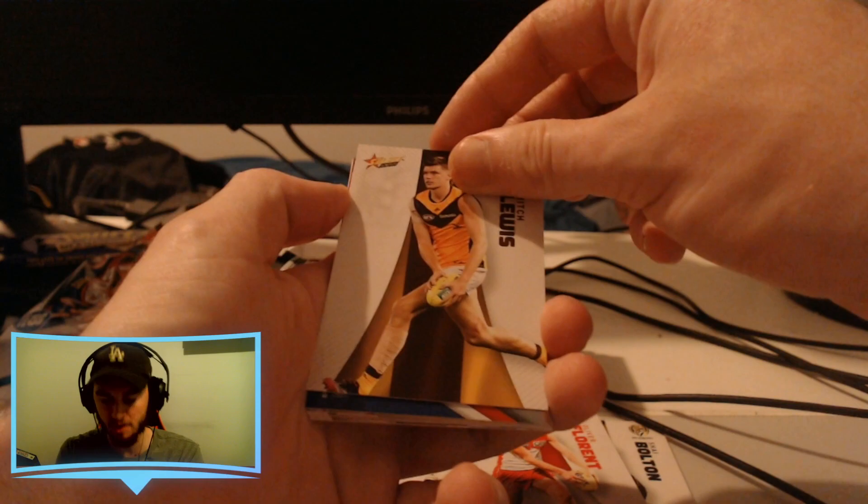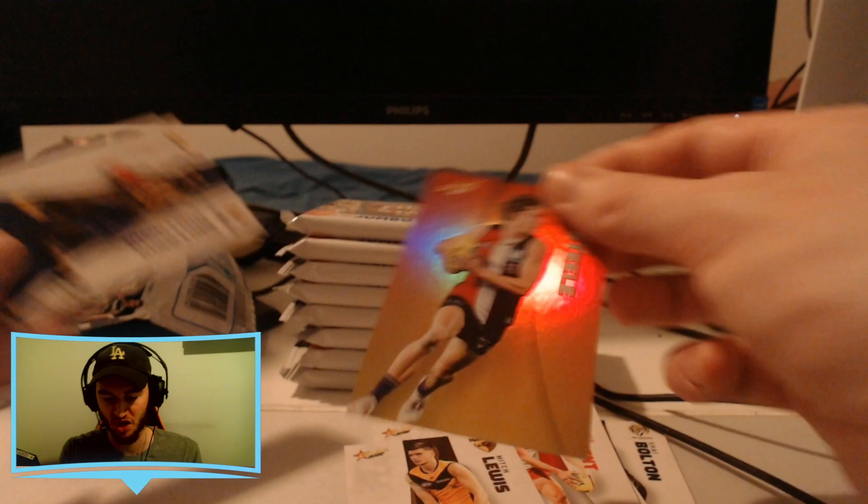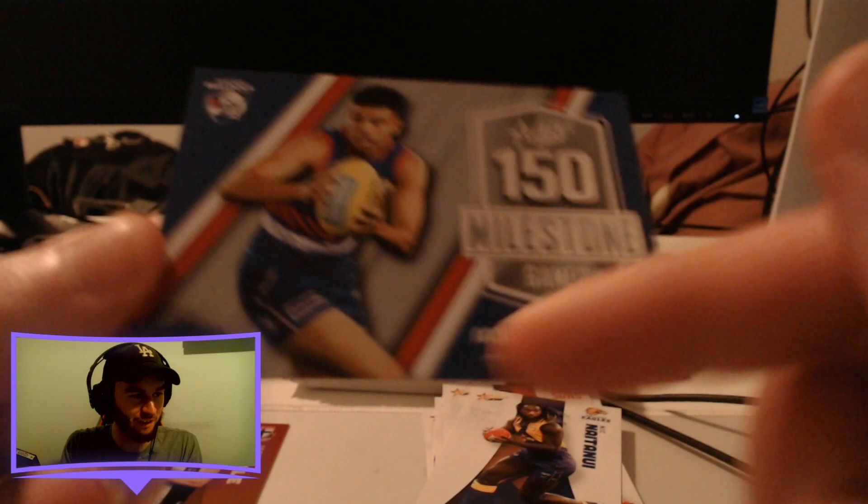We do have a lot of box hits — we've got Shea Bolton, Liam Jones, Rory Laird, Harris Andrews, Paddy Dangerfield, Steven Canelio, James Ache, Travis Boak, Ollie Florent, Mitch Lewis, and we've got a milestone — looks like a Doggies milestone. It's Jason Johannesson, and yes he still has the really strange font on his name. We also got a Jack Steel Sunset Parallel. Have a look — the J is barely there on Jason. It must just be a printing problem. They probably realized quickly they'd messed up, but everyone's still trying to collect it.